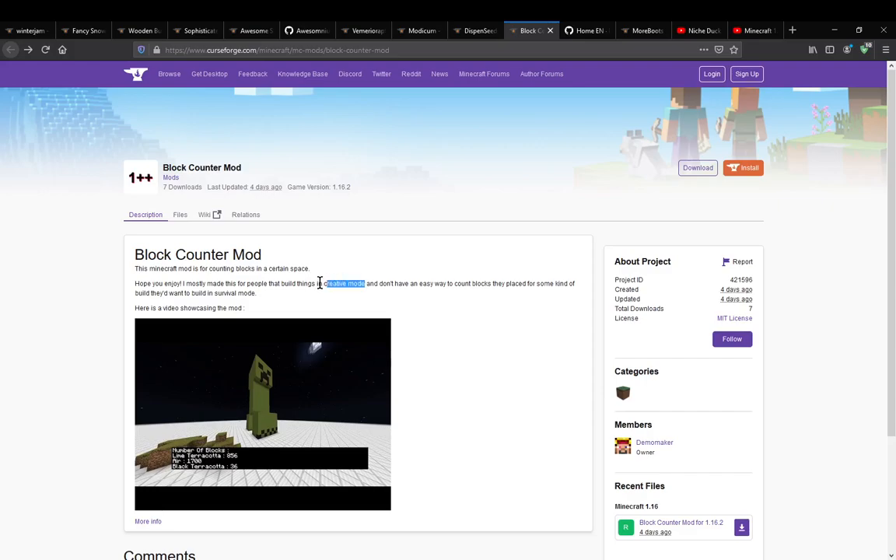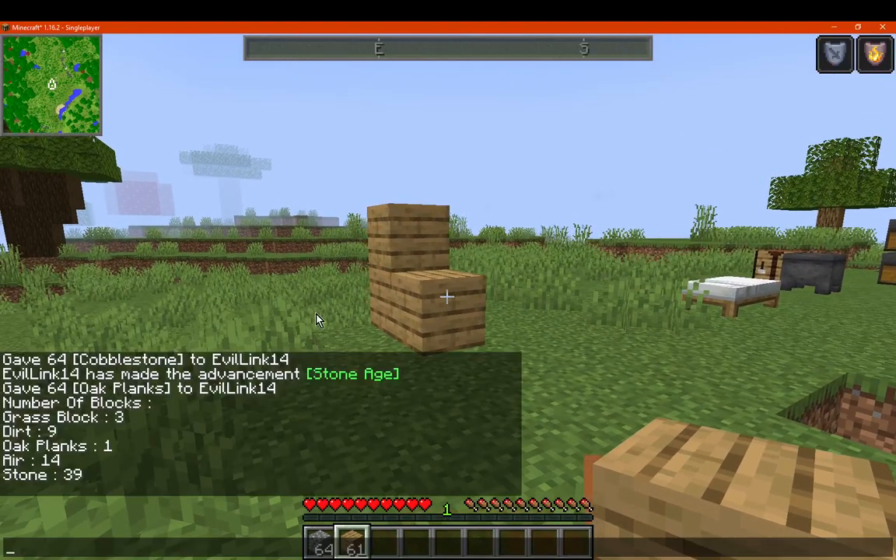Obviously it's made for creative mode use mostly. It makes it easier to have something count the amount of blocks for you that have been placed for some kind of build — useful for survival too. You pretty much get results like this showing what types of blocks there are; there's even air blocks apparently, which is interesting.